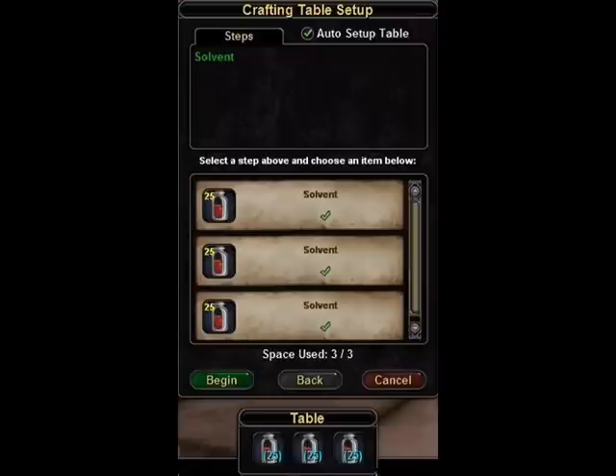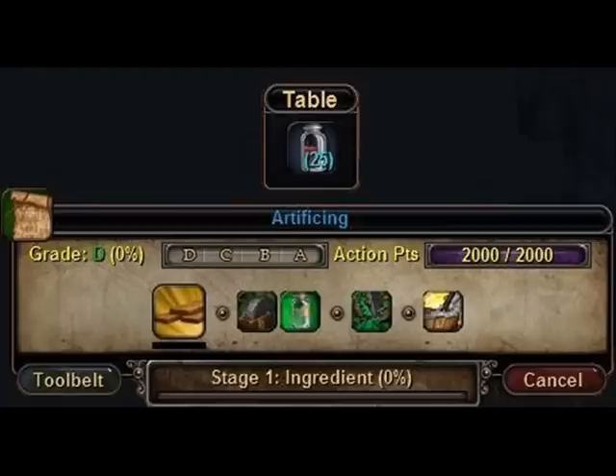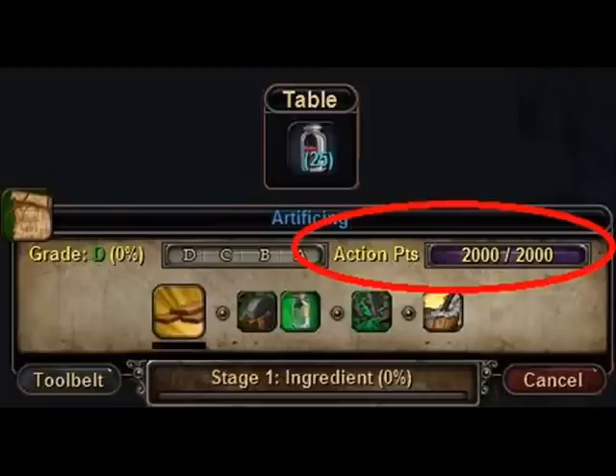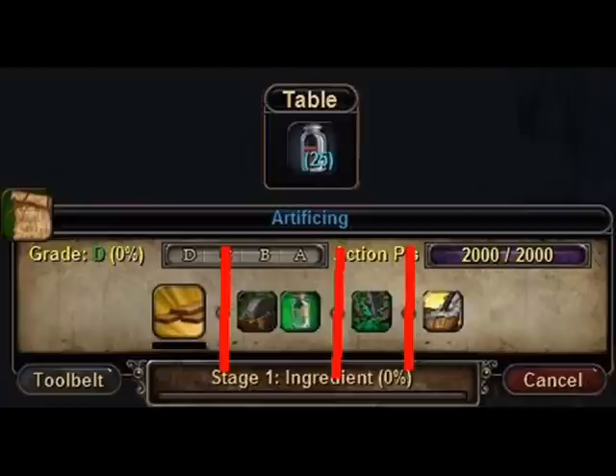Selecting an item will add it to the table if you have room. For now I'll stick with one stack of solvent. Click begin to start crafting. You'll notice the components you added to the table shown at the top. You'll see grade here, where the item can range from grade D to grade A — this is also called the quality of the item. This is your progress bar, and action points are here. Every crafting action costs points. The trick to crafting is getting the highest grade of item you can before your action points run out. Notice the four sections called stages, divided by circles — imagine they are walls. Stages cannot affect other stages.